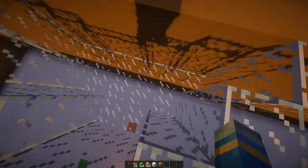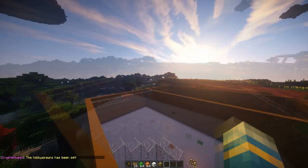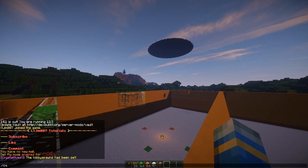To begin with, we're going to set up the lobby. Go into it and do CQ set lobby. This sets the global lobby for all arenas. Now I'm going to create an arena — it's slightly different to other plugins — so you do CQ create arena.